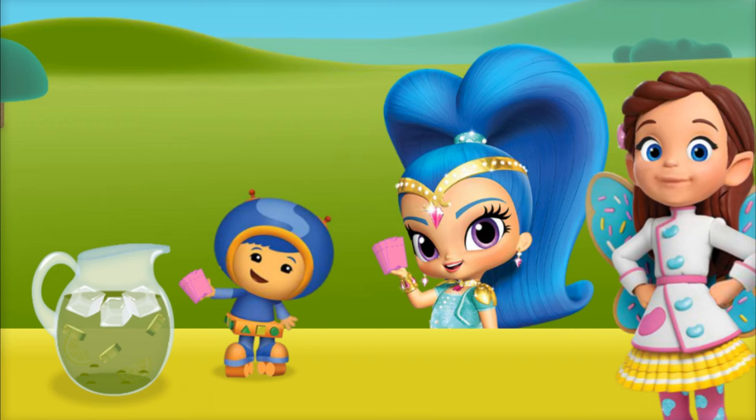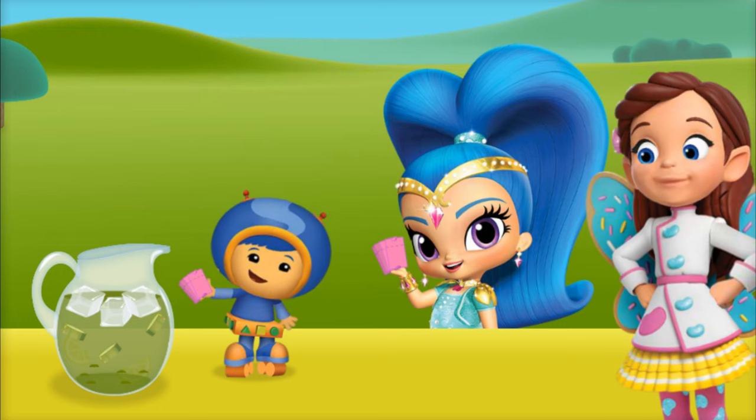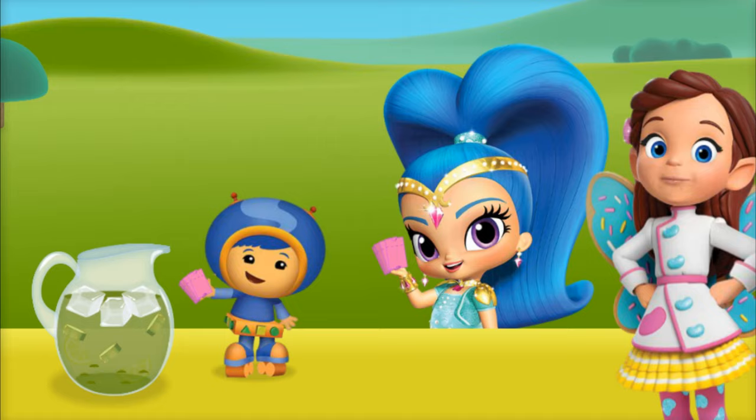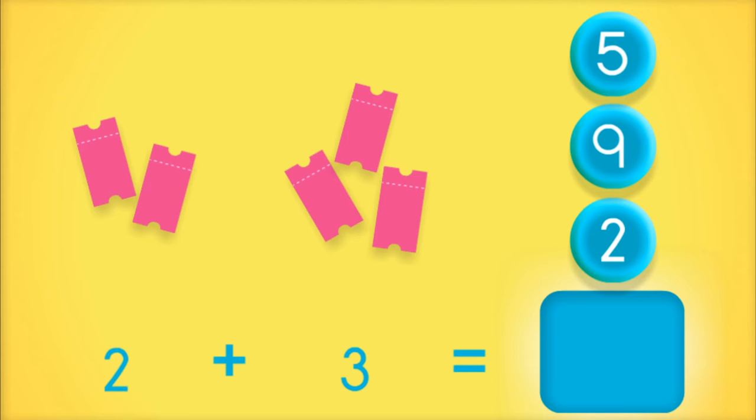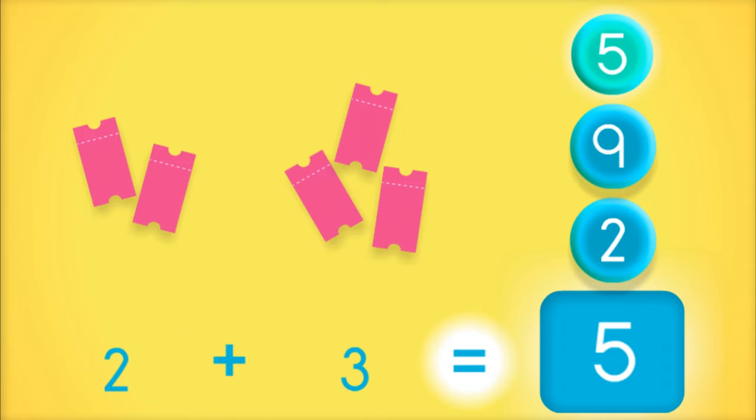Cool beans — we've got some customers! It's Gio and Shine — they want some of our delicious fresh-made lemonade. They have tickets to buy the lemonade. Let's add up the tickets to see how many we have all together. Tap the tickets to count them: five tickets! Two tickets plus three tickets equals five tickets.